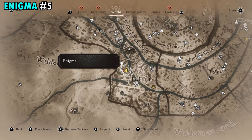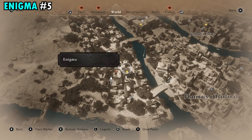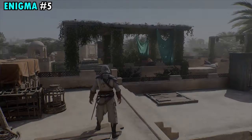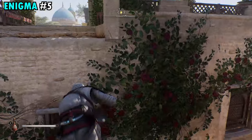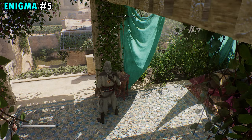Enigma number five is going to be found just southwest of the Round City and just southeast of the Four Markets Gate. Come to this building we have marked and you're going to find a giant gazebo on the roof. Make your way over to that rooftop and you will find the scroll sitting on this little wooden table.